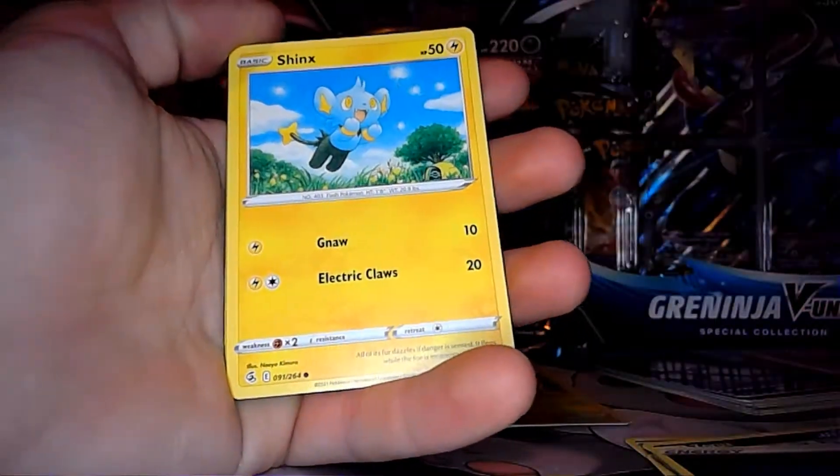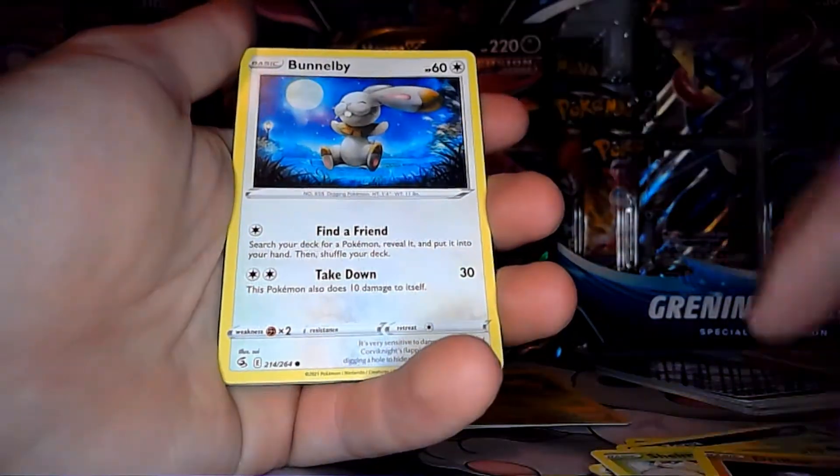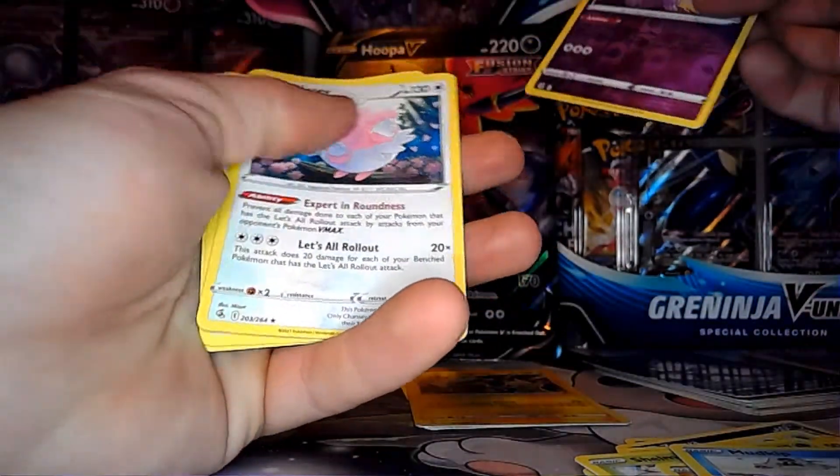Here's our Co-Card. We have a Shinx. Shellmet. Gelbur. Bunnelby. Mike Kip. Granbull. And nothing.